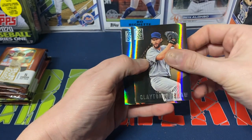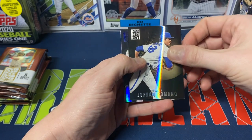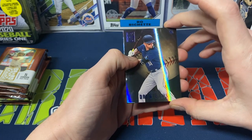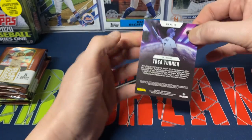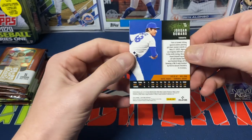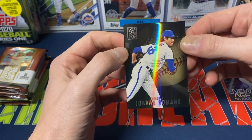I don't know, the cards are pretty sharp in my opinion — they have a nice little shine to them. So we got Kershaw to start off, we got Carlos Rodon, Jordan Romano, and Drew Ellis is our blue parallel. We got a New Age insert — Trey Turner. I kind of like the inserts; some of them are actually pretty cool. Here's the back of the card too, in case anybody's curious who hasn't already seen these.